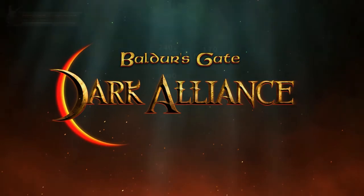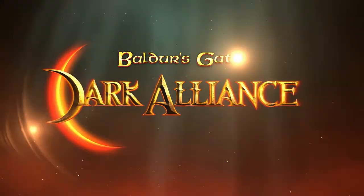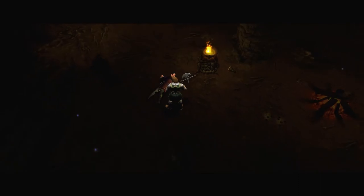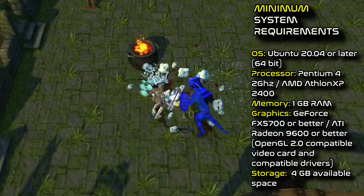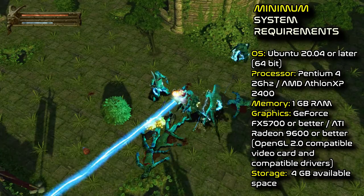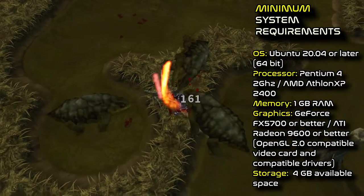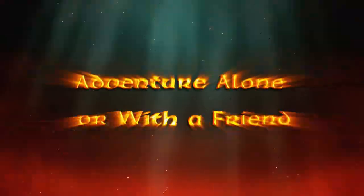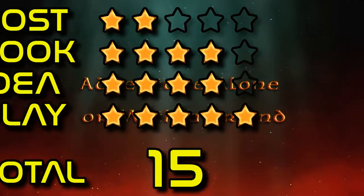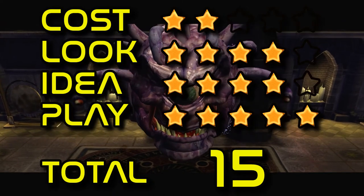Baldur's Gate: Dark Alliance, released 17th December, thrusts you into an epic Dungeons and Dragons adventure filled with intense action, intricate puzzles and sinister intrigue, where your mastery of cold steel and devastating spells is the only thing between you and ultimate evil. You can battle alone or join a friend in two-player cooperative mode. Scores: cost 2, look 4, idea 4, play 5. Total 15.